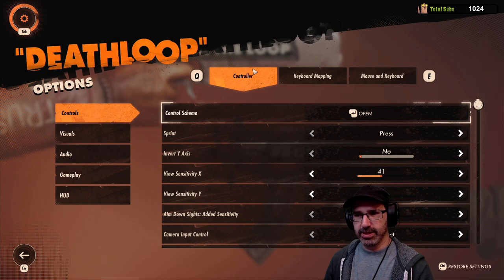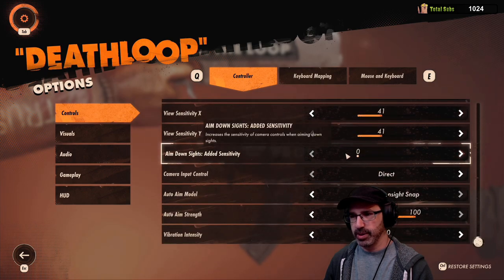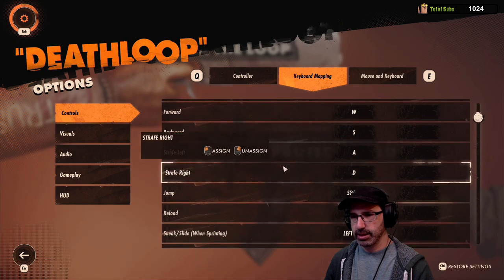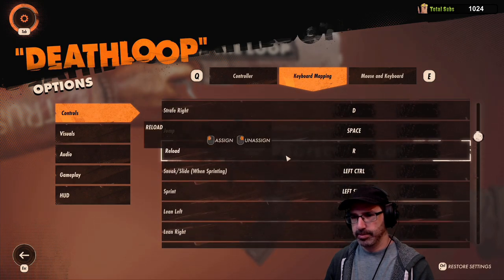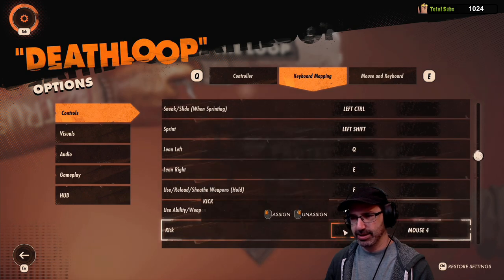I think I've looked at a lot of the settings, but since I just got this working right before the stream, I just want to go through a couple things. Keyboard mapping... Sprint is left shift. We can do that. Kick is V for kick.